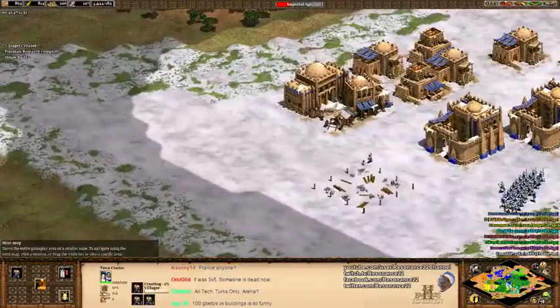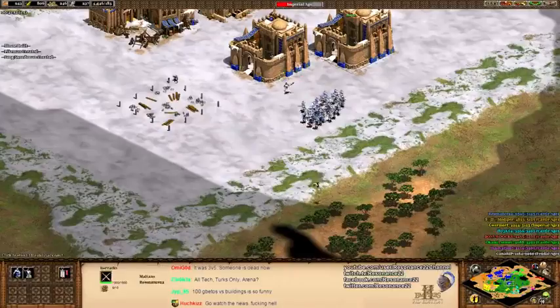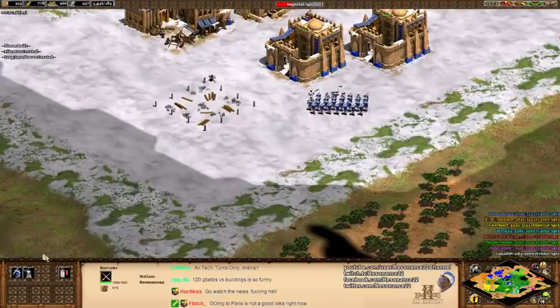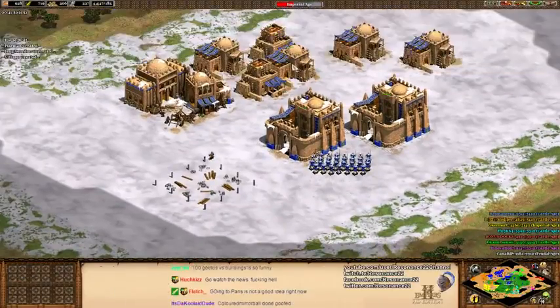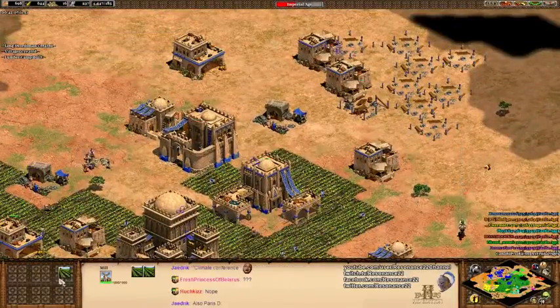That is one of the consequences of the trees having a little bit of space between them to look nicer aesthetically — sometimes a gold mine will spawn inside them.